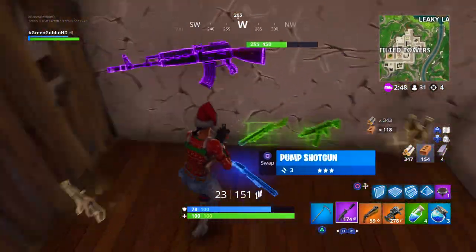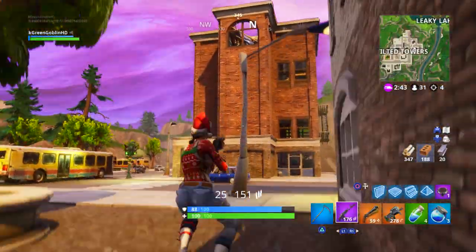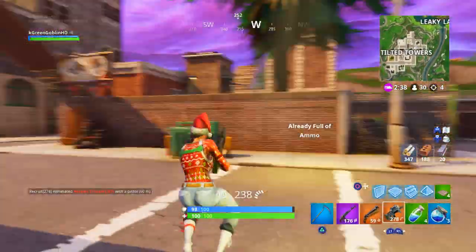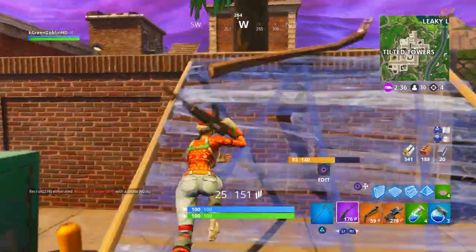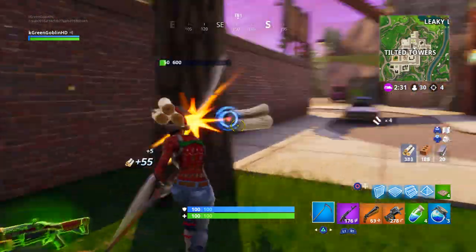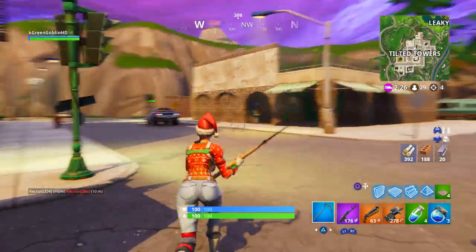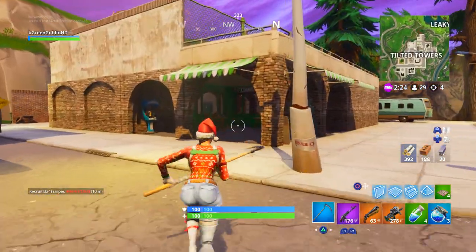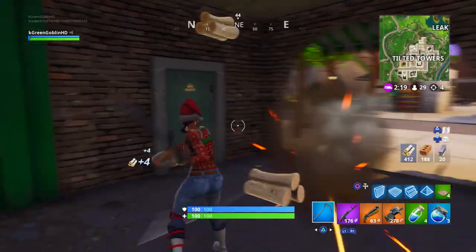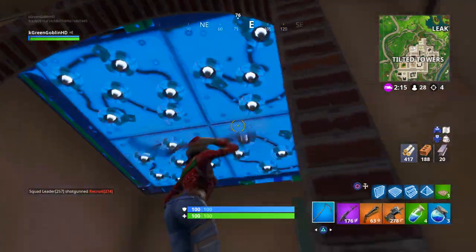Third-partying a fight is something you can and should do with the new glider mechanics. Unfortunately I didn't get both kills there even with the double barrel. Most of my kills in this game come in mid game — that's why there are so many build fights and why I probably used thousands of materials. After clearing Tilted I want to make sure I get all the loot — every chest, every floor spawn.